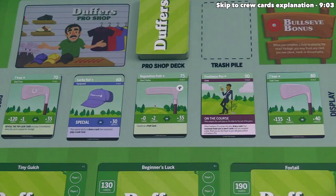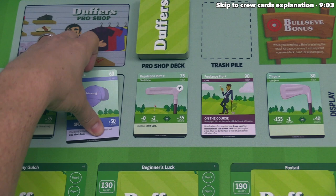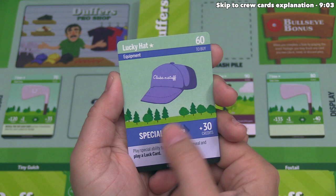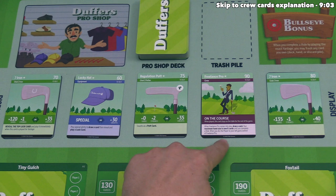Player two could also afford this lucky hat. It says special on the left side — when you play the special ability, you draw a card from your deck and then reveal and play a luck card. You could do that, or play this for credits. We've already talked about the regulation putt, and the Freelance Pro is just a little too expensive for the second player to purchase.